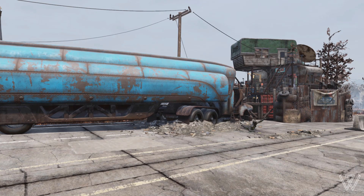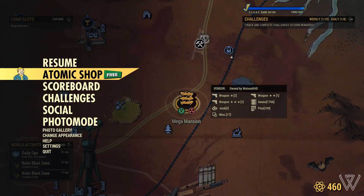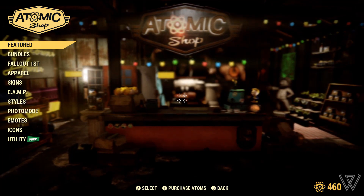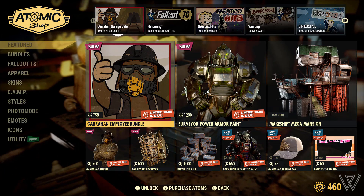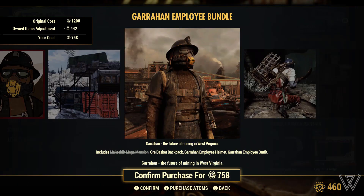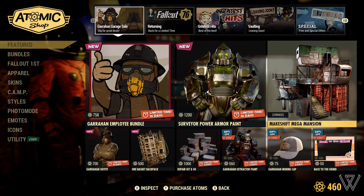I thought I'd come back with something I hope you guys would all enjoy. I know you guys like a lot of the camp location videos, so I thought I would come back and show you my makeshift Mega Mansion camp build. You can currently get this on the Atom store as of the 30th of May 2021 — you can get it on its own for 700 Atom points, or as part of a bundle for 1200 Atom points. I don't really care for the outfit or the backpack, so I just went purely with the prefab itself.